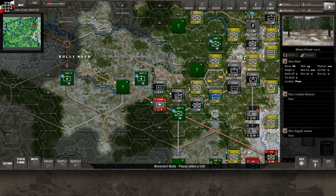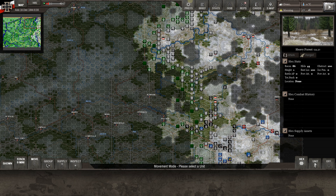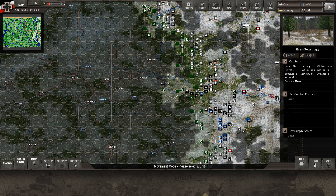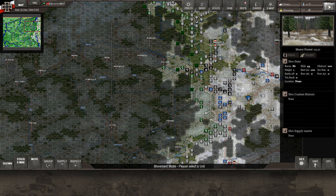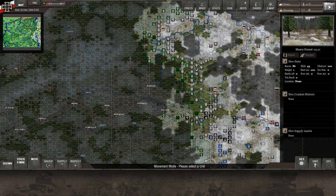This has been Strategy Gaming Dojo — thank you so much for joining me. We're starting to break out right through here and we've got a lot more motorized assets. The roads are going to get a little clogged — we want to stick on the major roads. I definitely have to figure out the road types before next time. I had a great time today; I hope you did too. Talk to you later — have a good one.